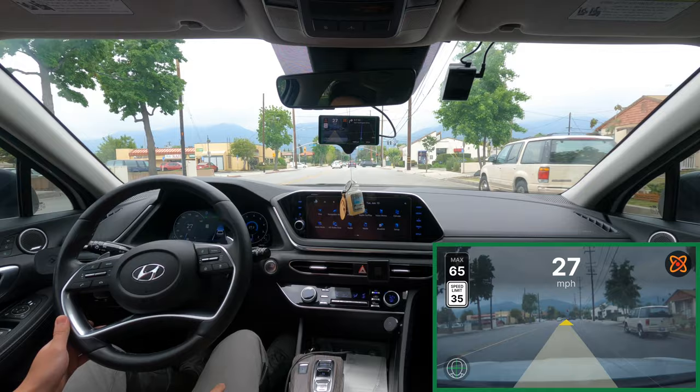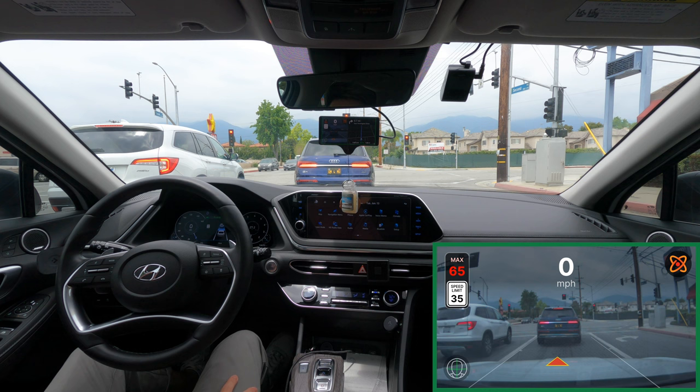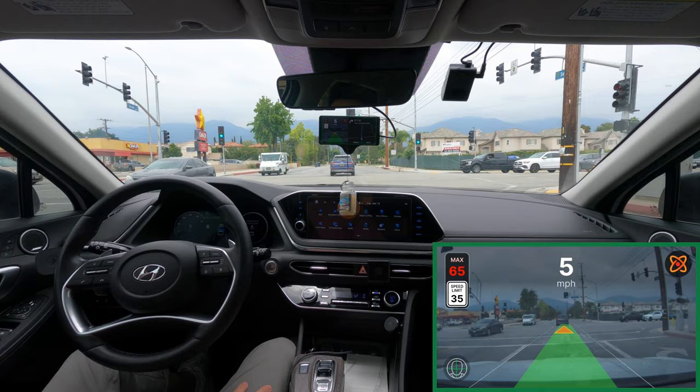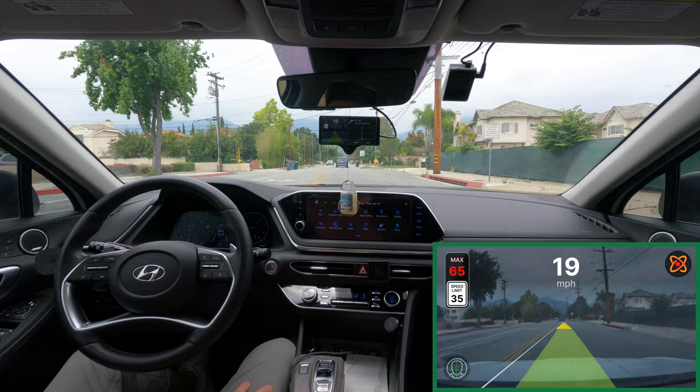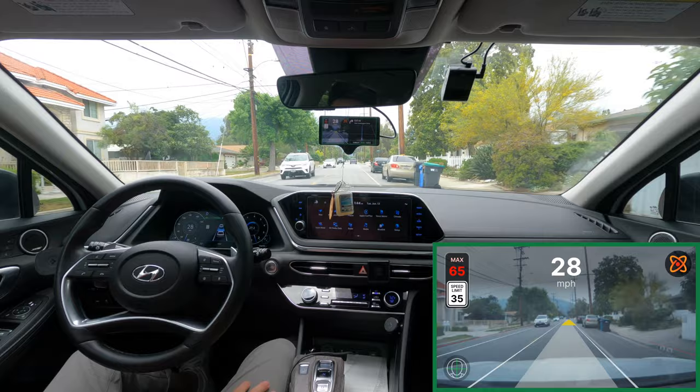I remember this branch is experimental so of course it's not going to work well. Acceleration here is pretty slow but it's fine. There's a car tailgating me so I may hit the gas pedal soon. This road is 35 miles an hour and it's currently going about 30, which is pretty decent. It used to go a lot slower — like 20 to 25 — so this is actually pretty good.